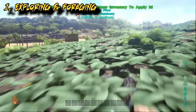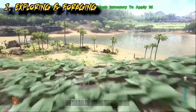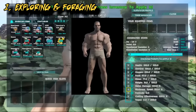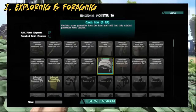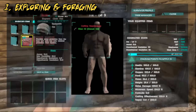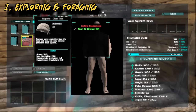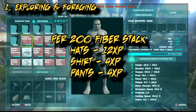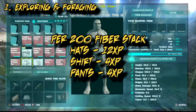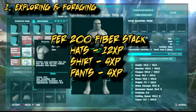With all this running and foraging you're going to end up with a lot of fiber, and the most efficient way of converting that into XP is by making hats. I level up my movement speed and my weight first — that'll help when we get to the hunting phase. As you can see, making a hat on the early levels can give you a good XP boost, and it's using fiber that you have no use for anyway. When comparing hats to shirts and pants, you can see you get three times more XP when making hats.